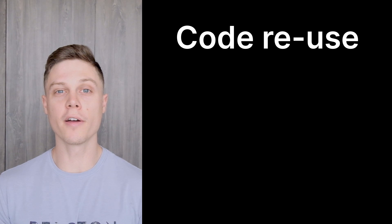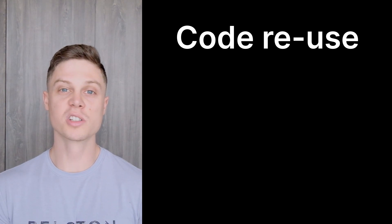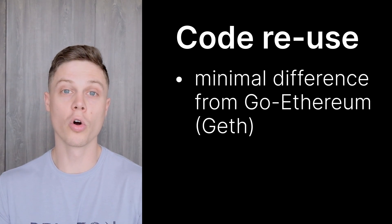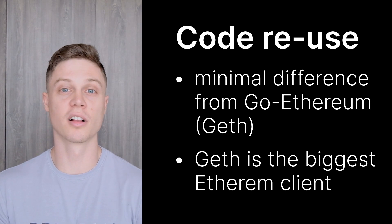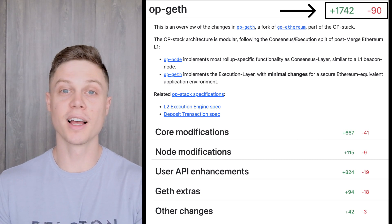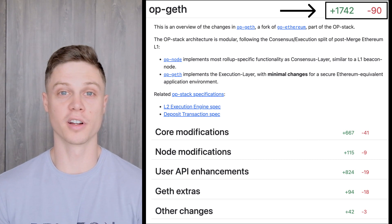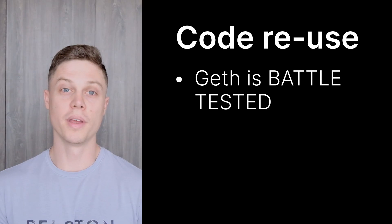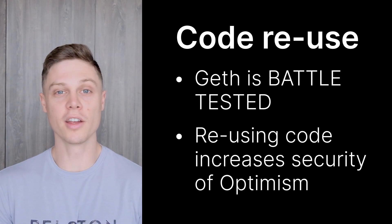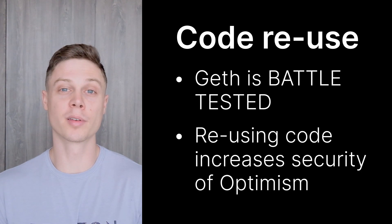One of the biggest engineering accomplishments of Bedrock is the sheer amount of code that it reuses from Ethereum. More specifically, Bedrock was built to have a minimal difference from GoEthereum, or GETH, which is the biggest Ethereum execution client. Optimism's version, OPGETH, was built as a fork of GETH and has less than 2,000 lines of code difference, which in engineering terms means that it really is a beautiful and elegant piece of software. Because GETH has already been battle-tested for 8 years on Ethereum, writing code with a minimal difference to GETH is a great way to increase security and decrease the attack surface for the Optimism network.